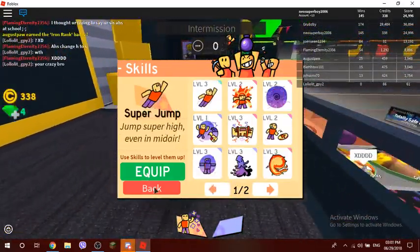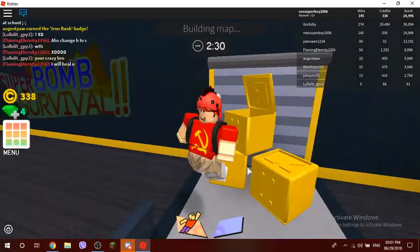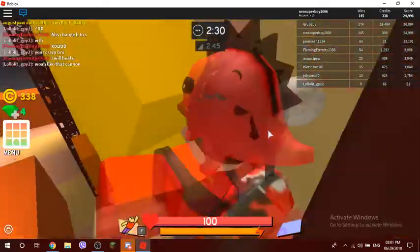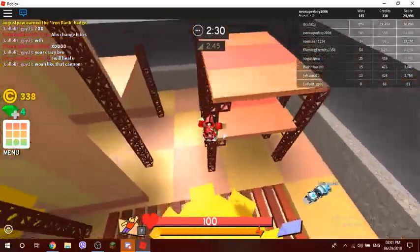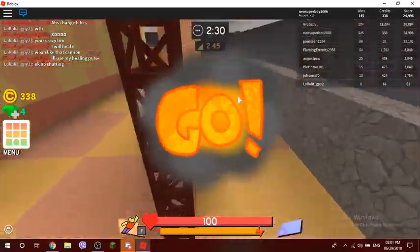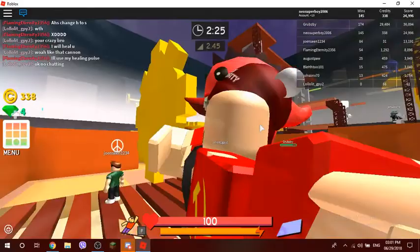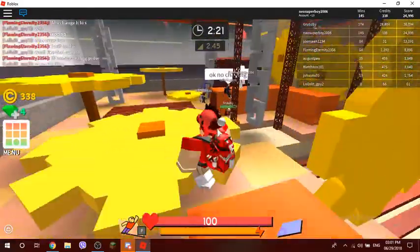Let me equip my first perk. This is what all players start with — they only have the flying skill and the jump high skill, and no perks, because having them from the start would be too overpowered. There are many types of bombs and different types of skills.